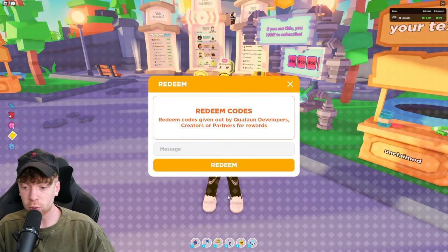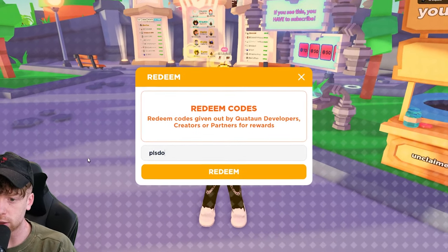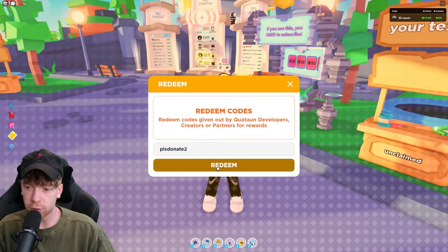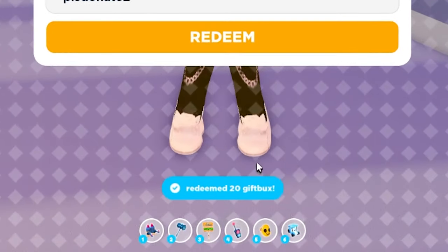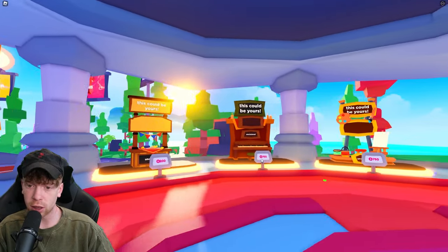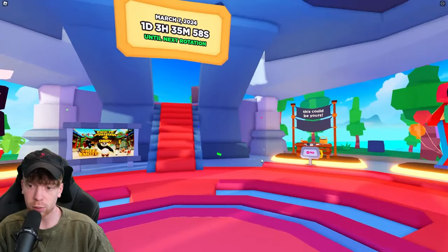The rest of the codes will not be troll codes — I just had to get that one out of the way because it is technically a working code right now. The next code is 'plsdonate2' — P-L-S-D-O-N-A-T-E-2 — and redeeming this gives you 20 gift bucks, which is really nice.